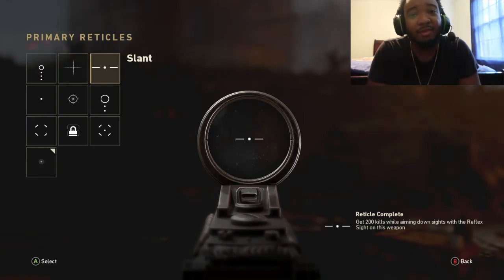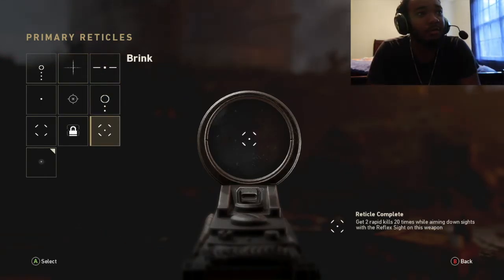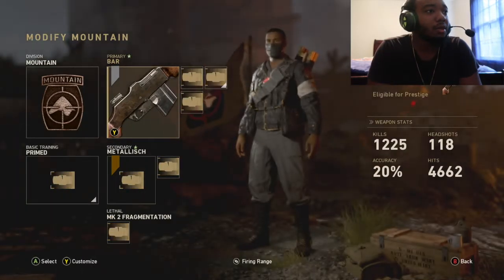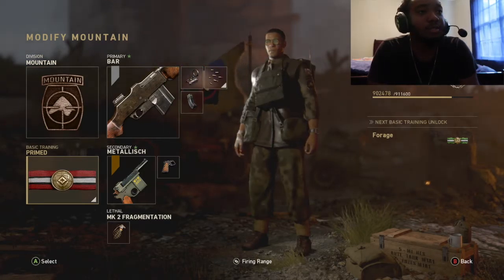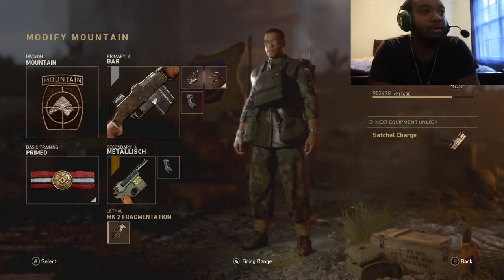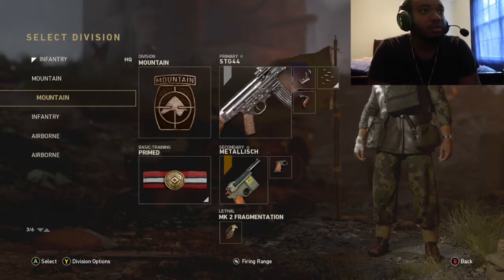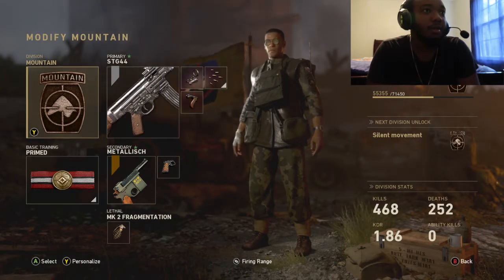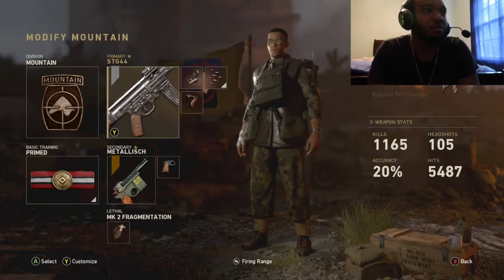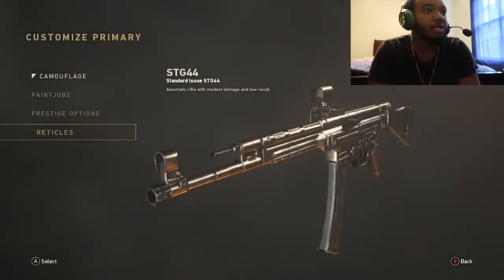Second class: we got another BAR but this time with the Mountain division. We have reflex, extended mag, and rapid fire. For my reticle I'm gonna keep the dot because it's the best sight to me. Spec is good too. The duplex is okay, but these others I would not suggest using. If you unlock the dot, I suggest using it.